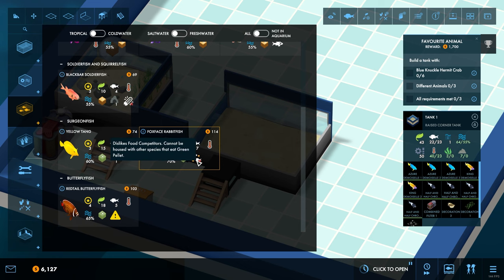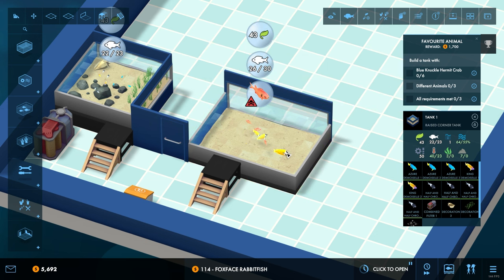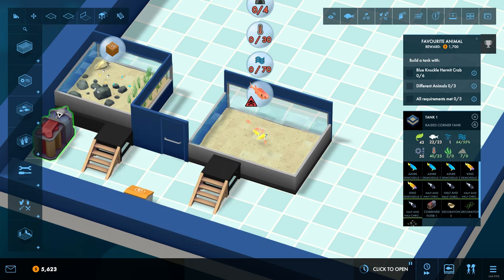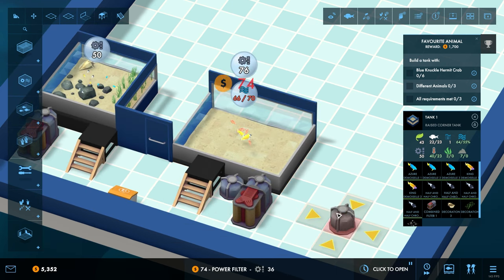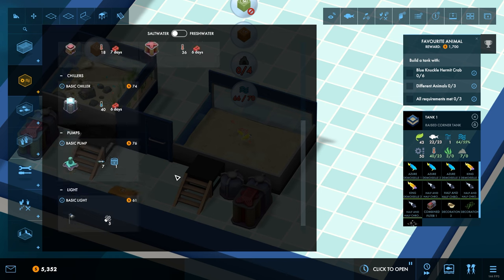Dislikes food competitors — cannot be housed with other species that eat green pellets. You can't go in with those. You don't like lights. I think maybe these guys then — we can have the soldier fish go in there like that. And then we'll have a couple of the bigger lads. Maybe one more in there as well so that it's fully kitted out. We'll have another power combi in there. We are still going to need additional filters. Oh, we do have pumps! I didn't realize we had pumps.